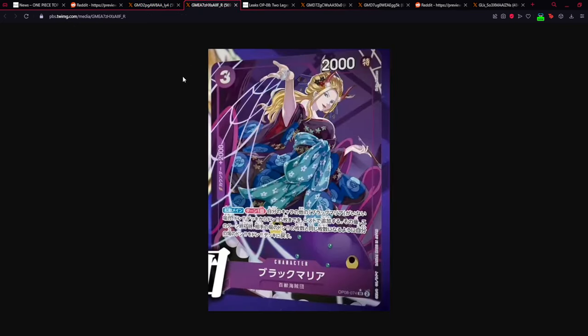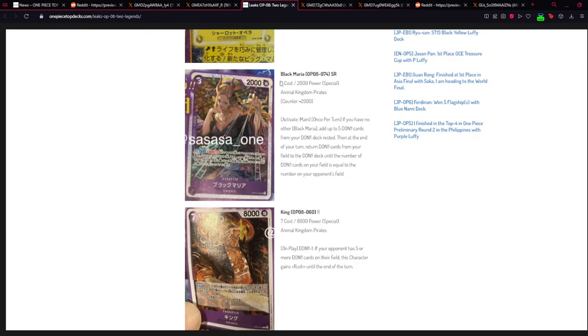Next we can look at the alternative art for Black Maria. She is a 0-cost, 2K power, 2K counter — Animal Kingdom Pirates, so definitely something for King. Her effect says: Activate Main, once per turn — if you have no other Black Maria, add up to five DON cards from your DON deck rested, then at the end of your turn return DON cards from your field until the number of DON cards on your field equals the number on your opponent's field.